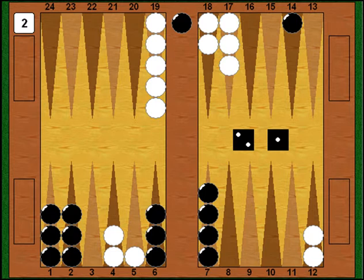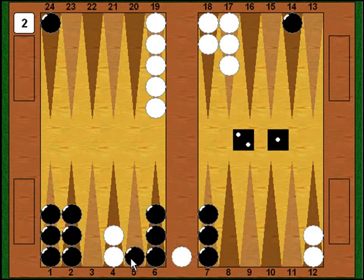I'm starting to get in a little trouble here, but I roll a 2-1 — that's okay, I can do something with that. I enter on the 24 point with the 1, then with the 2 I play 7 to 5, trying to keep up my plan of hitting white and buying time to get my back checkers around. We'll see if that works.